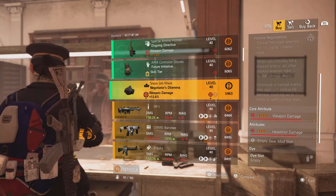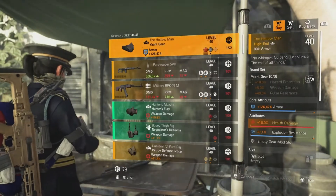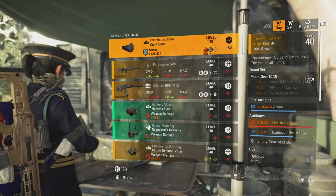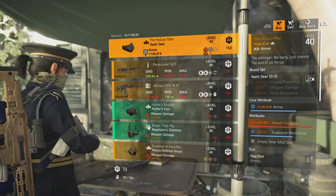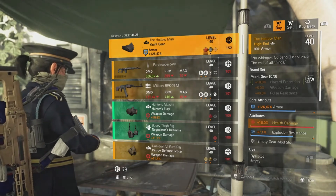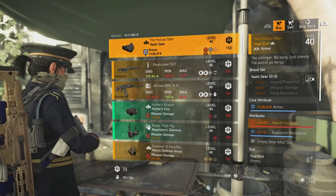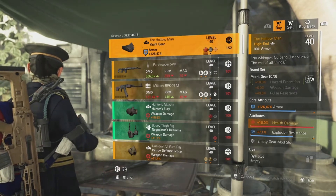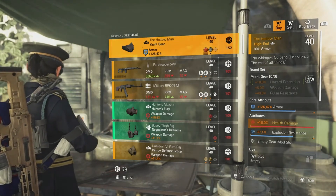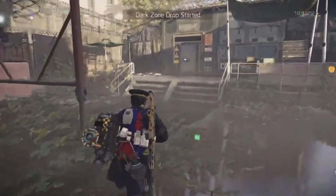Here we are at DZ East. First up is the Holyman mask — it comes with armor health damage of 10% maxed out and explosive resistance. You can change the explosive resistance off for damage to armor, crit chance, crit damage, or headshot damage, however you want to run it. Then optimize the armor and you've got a pretty decent Holyman mask. If you're looking for this one it's definitely worth picking up if you've got enough DZ credits.